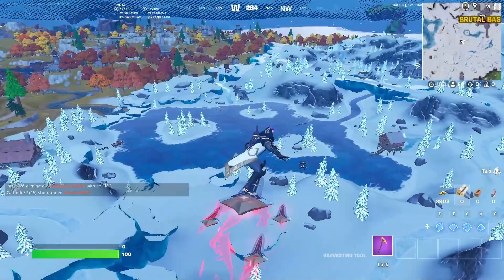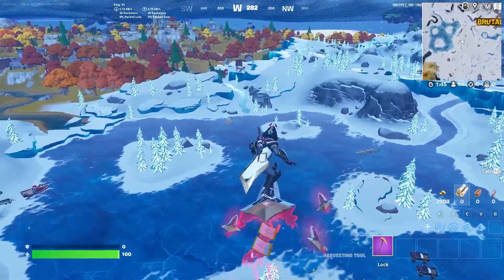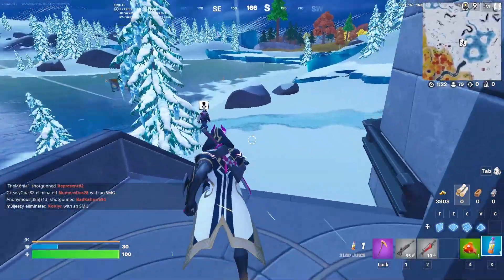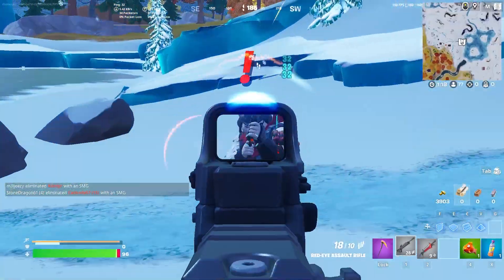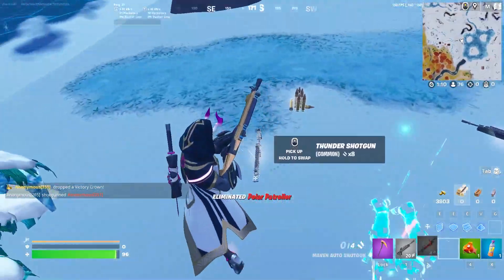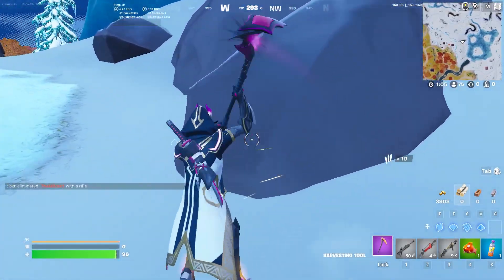The first place we're heading to is over by Polar Patroller because it's the least populated. She's kind of out in the middle of nowhere. Drop down, grab some guns — and there we go, we got our first Thunder Shotgun! Let's go get the second one.